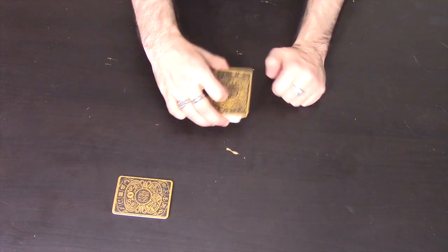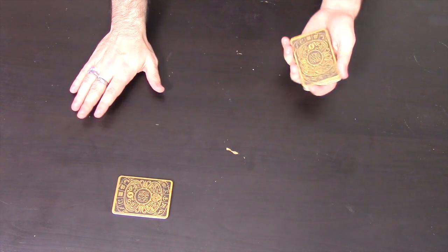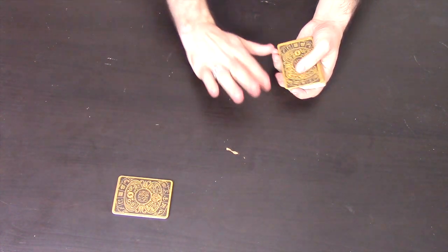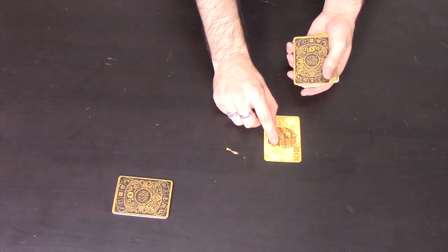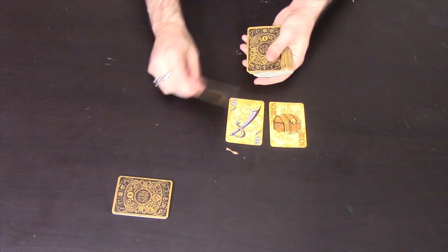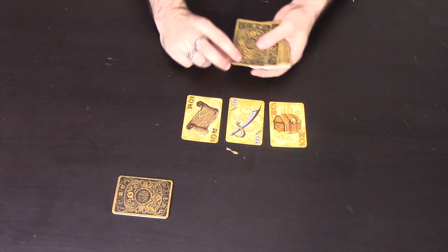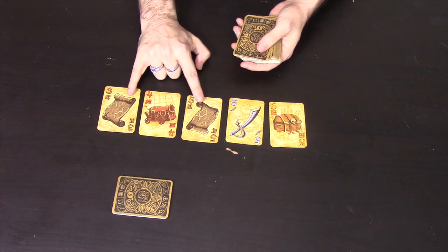When it's your turn you're going to take the deck and reveal as many cards as you want. You can choose when to stop, and you're going to perform the ability on each card as you turn it. I would turn that card over — if that card had an ability, like a chest, I would perform that ability and keep going, performing the abilities of each card until I hit 2 cards of the same suit.